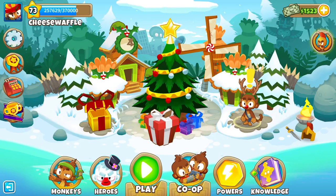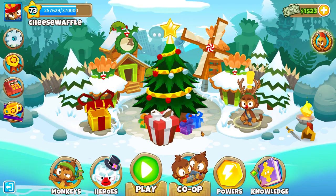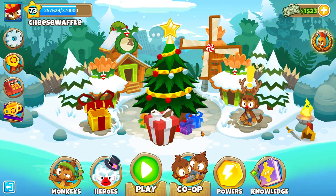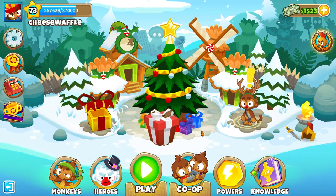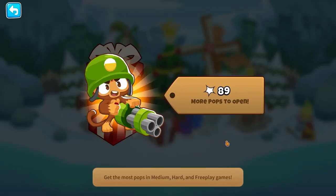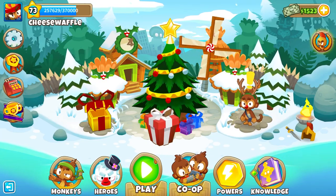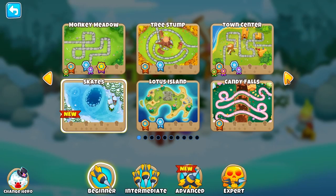Let's get right into the video. The Dartling Gun has now just dropped for Bloons TD6. You need 5,500,000 pops to get it. I've already done 500,000 pops, pretty much, but I'll be unlocking it today. It just came out today, so I'm going to show you guys how to get it — the best strategy to get 500,000 pops basically in about two games.